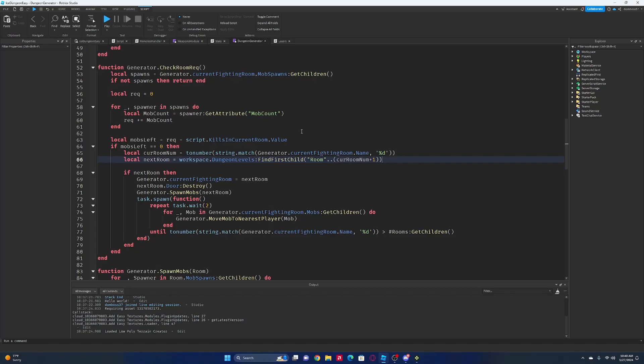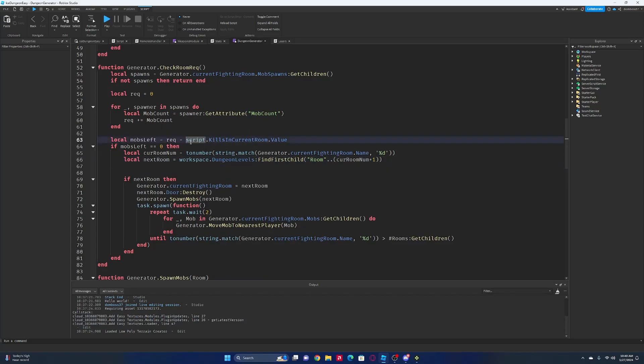The first thing I want to do is in our dungeon generator script, we are going to add this here, and we just want to add one to it. Next thing, just for testing, will be to go to replicated storage in our rooms. I just don't want to play the corner long rooms right now, because that takes quite a bit for testing.